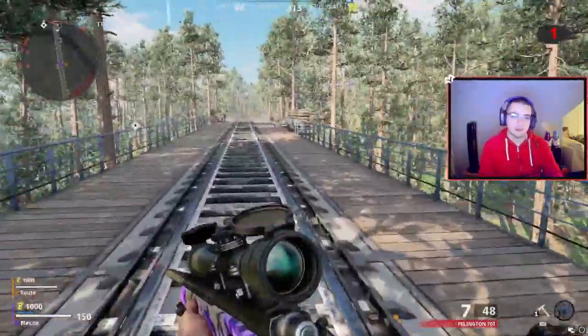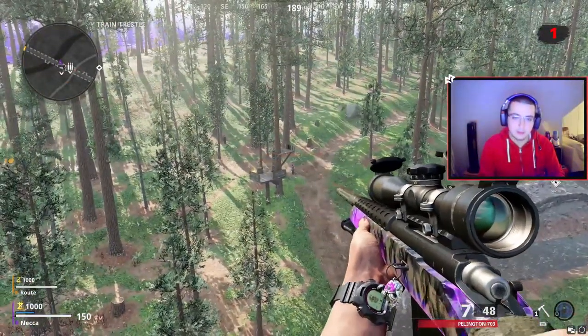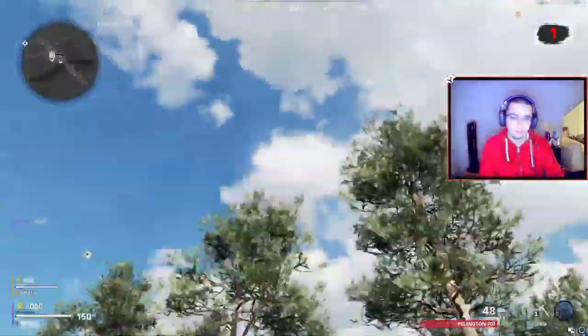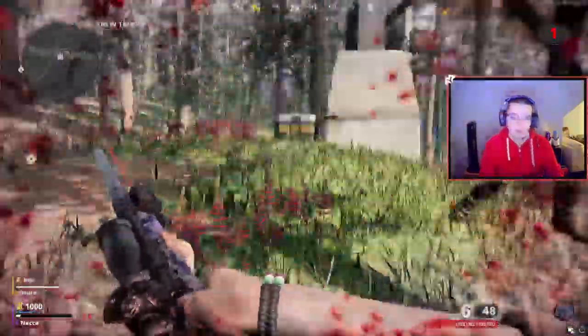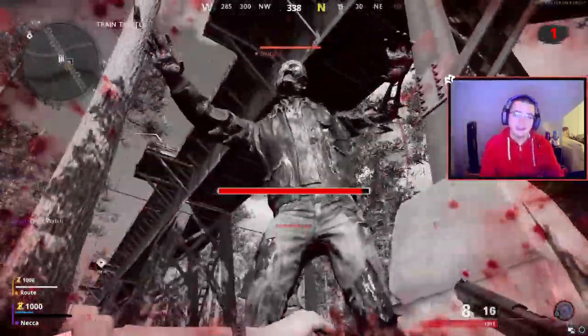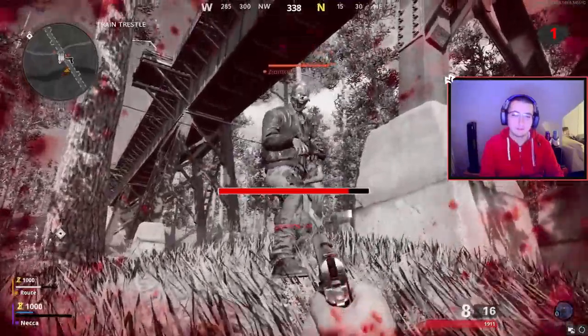In this mode they don't really bother you until you go close to them or you're doing an objective — they're just kind of chilling, walking around. Oh, that shot would have been kind of sick. Wait, he actually just downed me — I took fall damage from the jump and landed right in front of a zombie. He hit me in one.